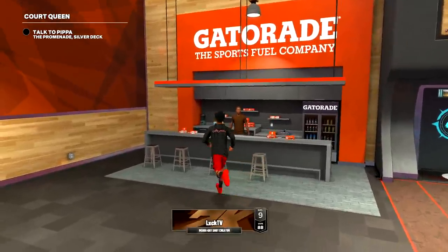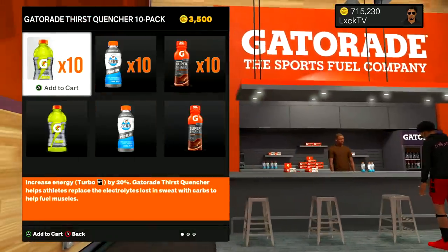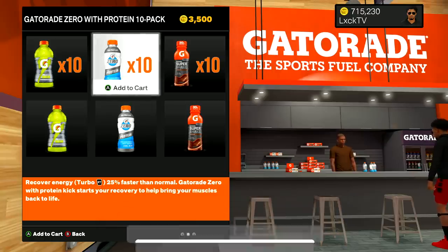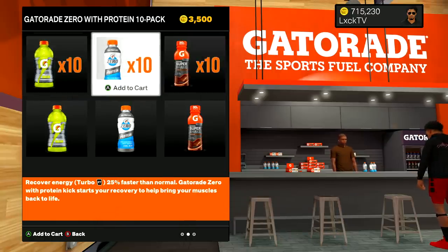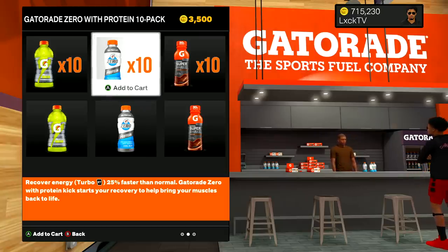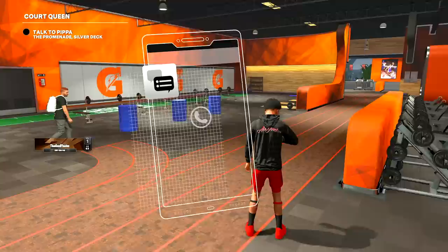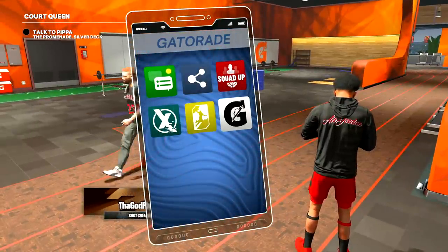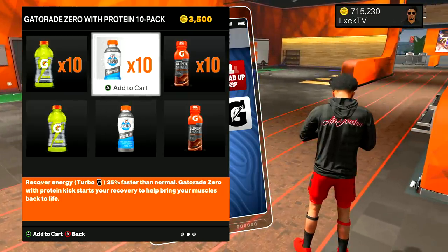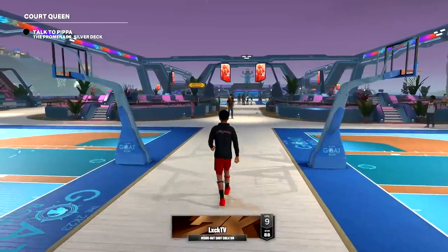For the third step, stay in the Gatorade facility and come over to the Gatorade feel shop — run up to this man and press A. Personally, the only one I buy is the blue one because it recovers your energy. You can also get more energy with the yellow one. I don't buy a lot of Gatorade boosts because I don't need it, but if you dribble a lot and then shoot, you'll want it. If you don't want to walk over, you can open your phone and go to 'Buy Gatorade' — same prices, much faster.